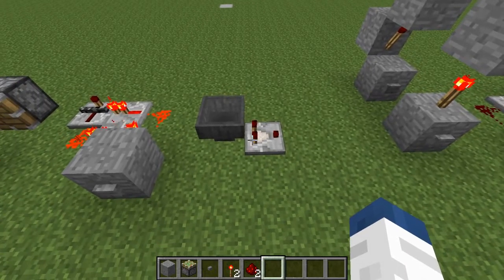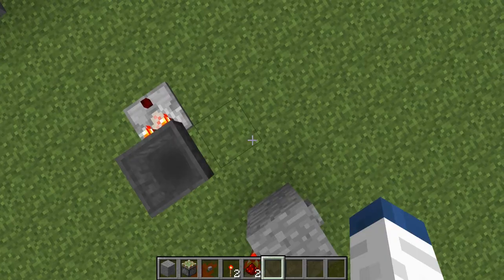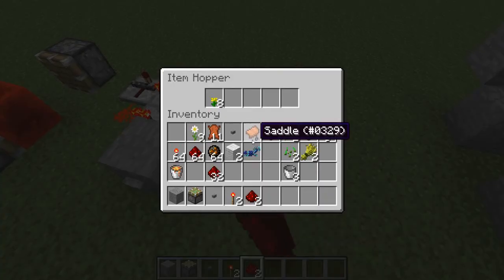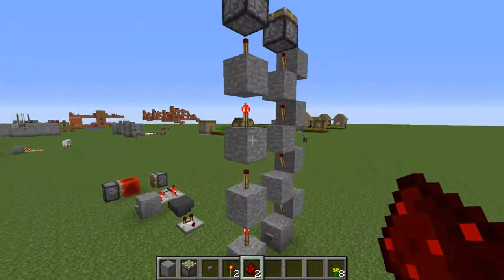The next one isn't really a redstone device — I just threw it in there because I use it a lot. It's just when you throw an item into a hopper, it'll send a redstone signal. It depends on how many items you have in there or what type of item — like a minecart will have more of a signal than a single flower would.